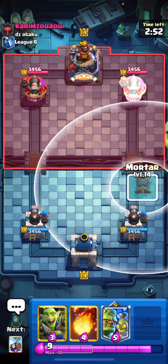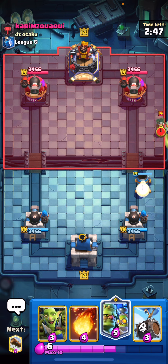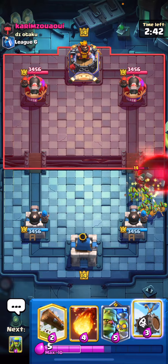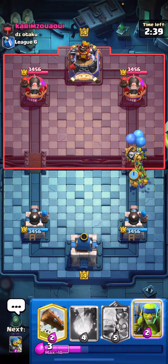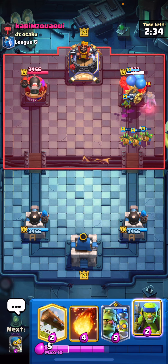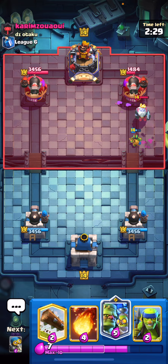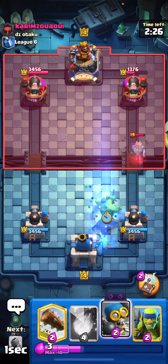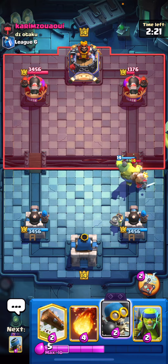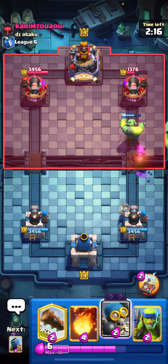For our last deck, Benny cooked up something a little bit special here — we are going to be running mortar bait but we're using the goblin stein instead of little prince or musketeer. Goblin stein is just so broken that you have to take advantage of it, and we're going to be using evil bomber because evil bomber is still amazing in mortar bait. Depending on your preference you might want to run firecracker or evil bomber — that's kind of what I was talking about earlier in how mortar bait is just good no matter what right now.